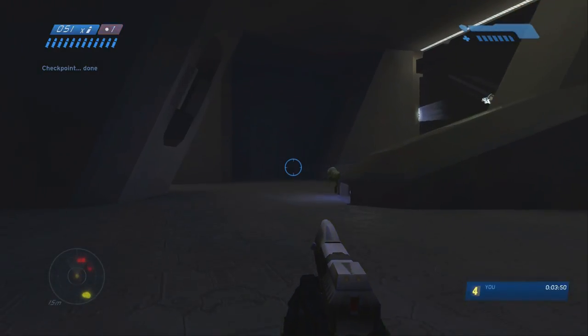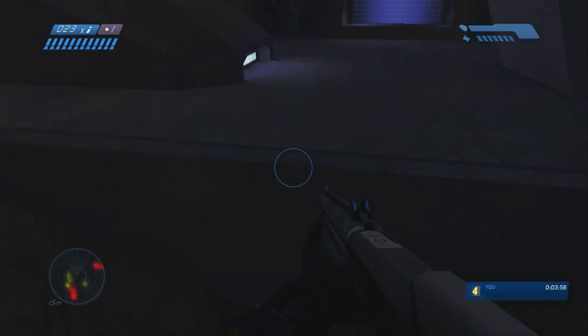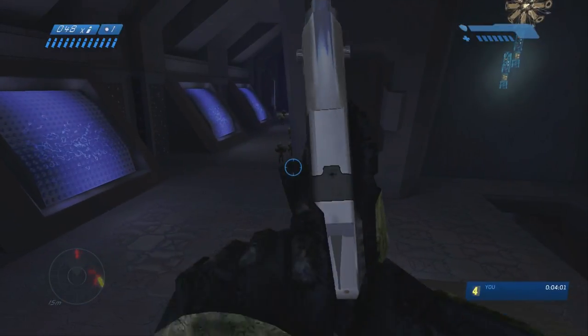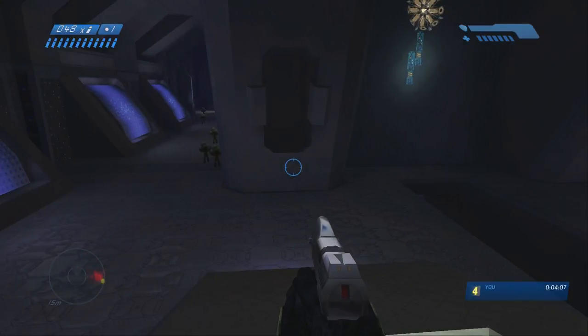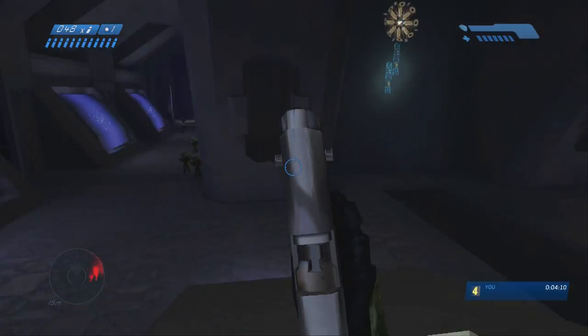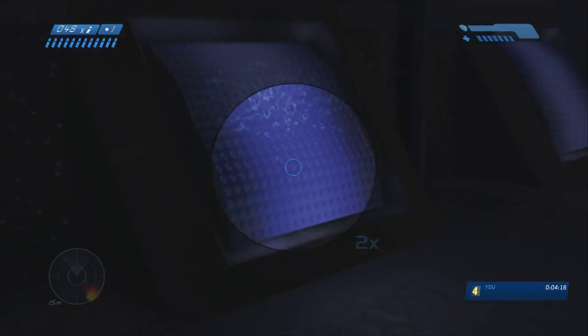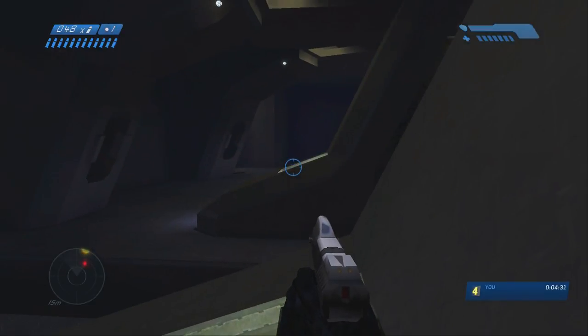Go up here until it says 'defend this location until the monitor returns' — you saw that objective pop up. Then just run back here and sit up here. Since you didn't go all the way over there, the flood will not spawn. There's carrier forms that were already there, but the combat forms won't come out at you, which is awesome because those are the ones who will take your shield and health down the most. So we're just waiting for Guilty Spark to do whatever he has to do.